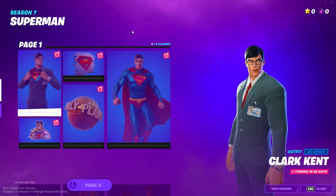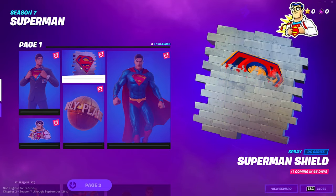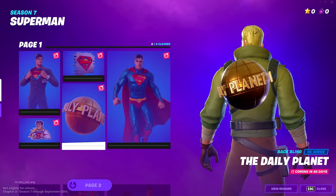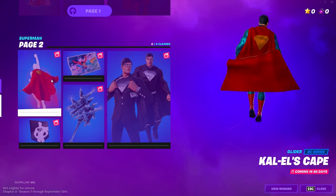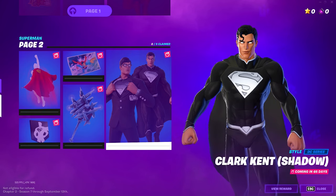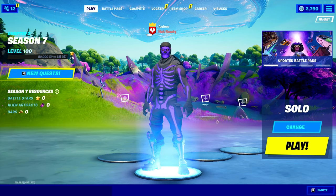The Superman skin isn't coming for 65 days. Here's what we got now: the Clark Kent disguise with a nice little emoticon. We got a Superman spray paint, the Daily Planet back bling — that thing is spinning. And lastly the Secret Identity building emote where he transforms into Superman from Clark Kent — I vibe with it. There's also the shadow edition which looks actually super cool. Not a bad battle pass at all.